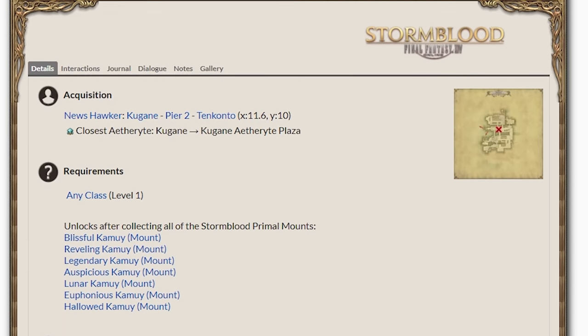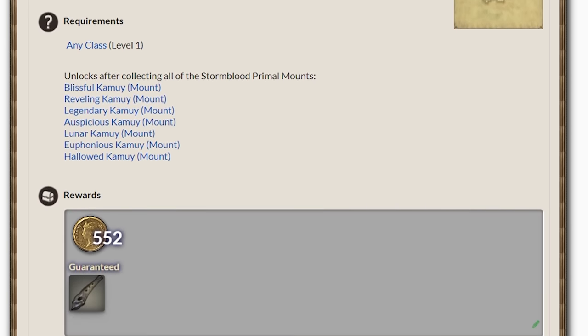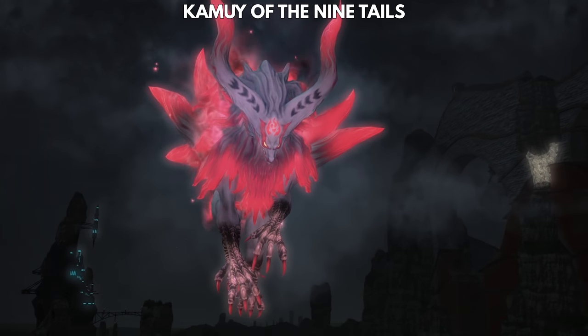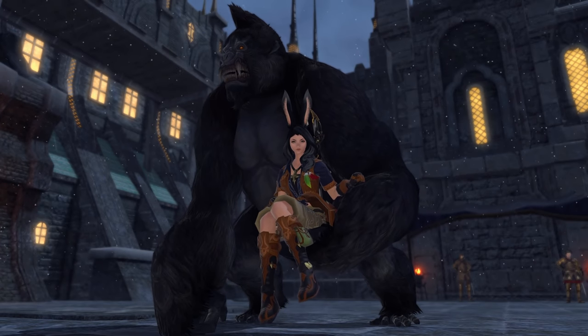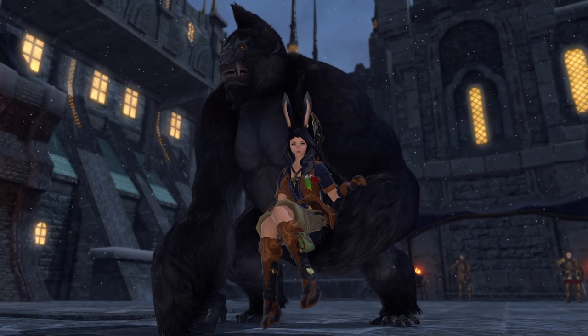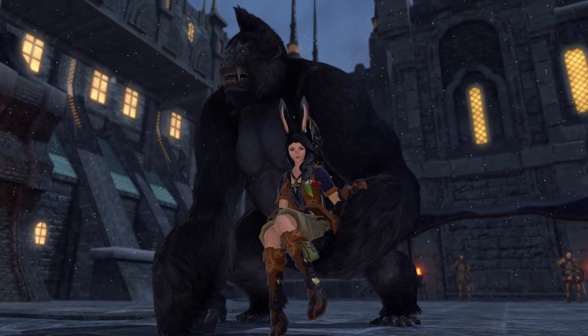Once you get all of the Stormblood mounts, a regular quest called A Lone Wolf No More will unlock close to the Kugane Aetheryte, which will let you unlock the special mount Kamui of Nine Tails, which actually just has 7 tails for some reason. Next up are various Heavensward and Stormblood Savage Raid mounts. These are pretty easy to get now, and they have a guaranteed drop at the end of each duty.